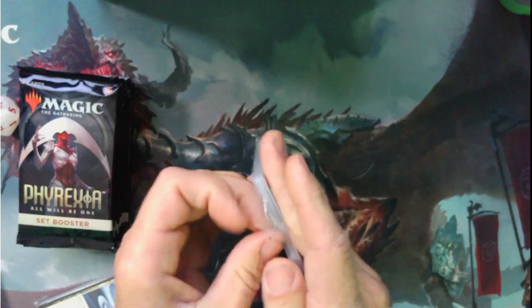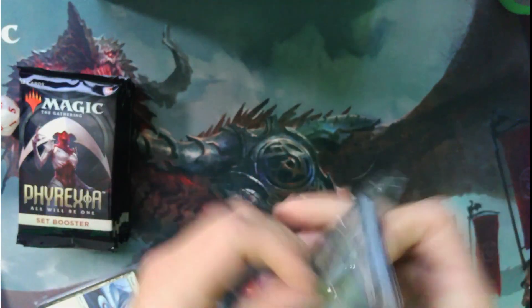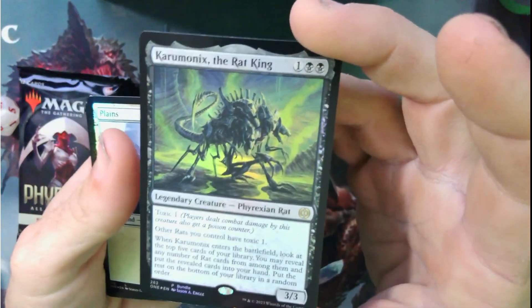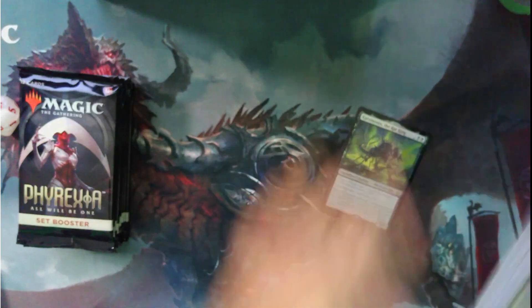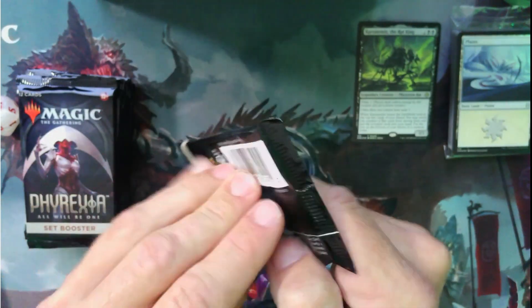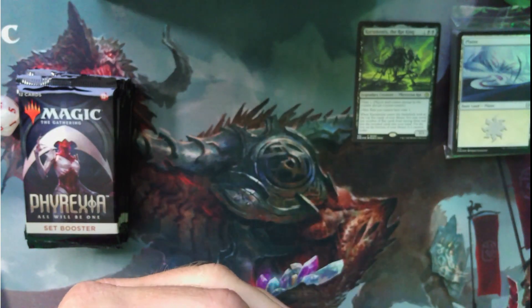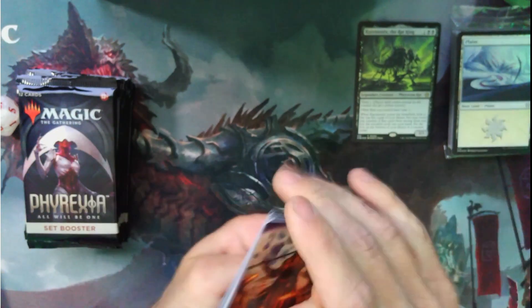We got Karmucks the Rat King — that's what this one came with. Opening this up, we've got Karmucks the Rat King and then all the foil lands. Basic lands we don't care about. Now I didn't even check — these are made in the US so I don't have to mess with the sequencing.